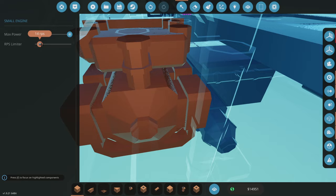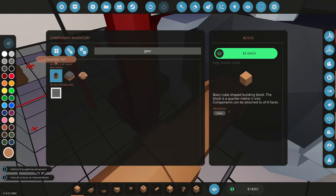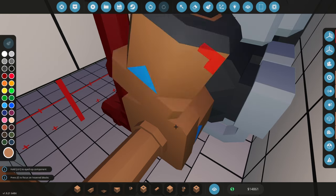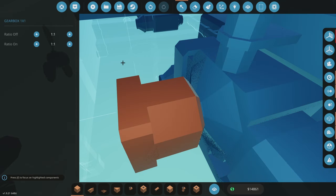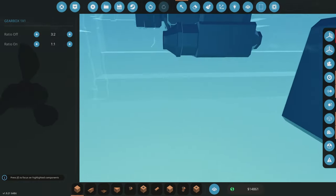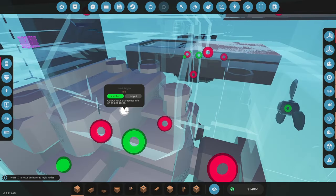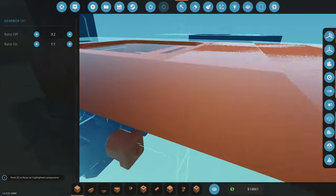For starter engines, I generally recommend limiting them to about 14 RPS at first — you don't need a massive amount. Then we can add a gearbox on each engine. With the gearbox facing towards the engine, the ratio multiplies the RPS and divides the torque; facing away from the power source, it multiplies the torque and divides the RPS. I'm putting mine at a three-to-two ratio, so 10 RPS at the engine becomes 15 RPS out, but torque is reduced — more speed, less grunt.